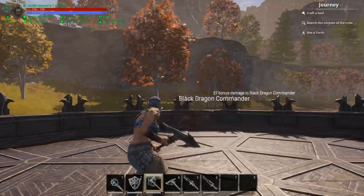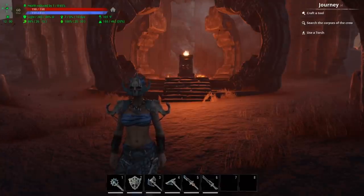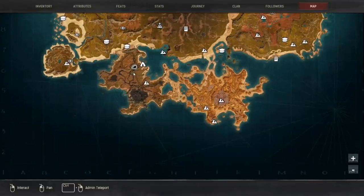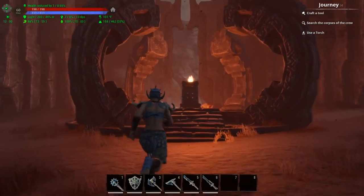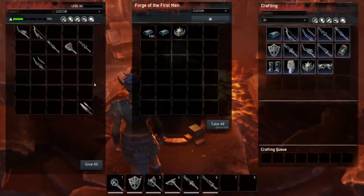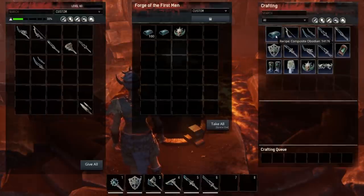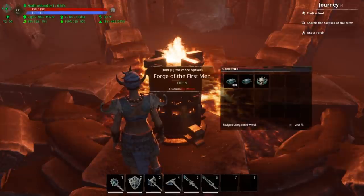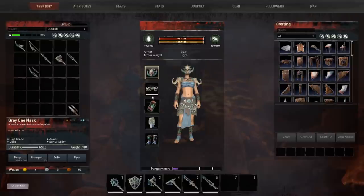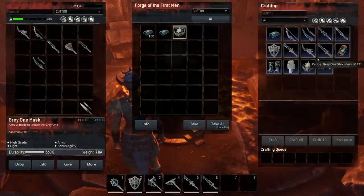Let's get into the locations where you can learn all of these recipes. To craft this stuff, come to one of the Forges of the First Men, located in 6F — it's the section with three circles, each being a separate forge. Run up to the brazier and it says Forge of the First Men; all the Gray Ones recipes you've learned will be in there, plus the recipe for composite obsidian. Note that the armor recipe requires a perfected heavy padding even though the armor is actually light — keep that in mind when you come to craft it.